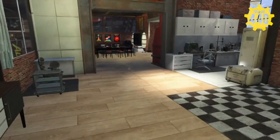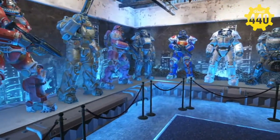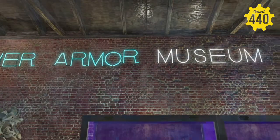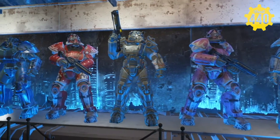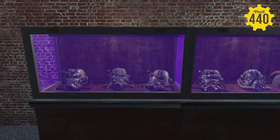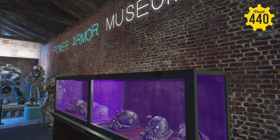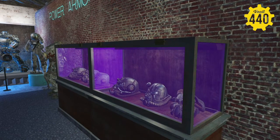Right over here is the AtomCats' little power armor museum, where they kind of show off some of their more spectacular paint jobs or builds. They just like to have their own little showroom here of power armor, and various helmets of course. There's a weird glitch with these display cases — sometimes the glass turns a shade of purple. Not sure why, but it's some weird glitch that's been happening a lot lately with anything to do with glass.